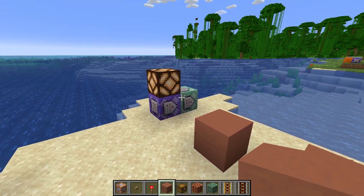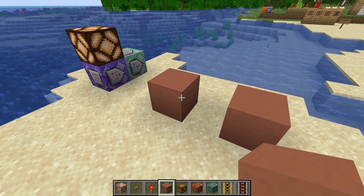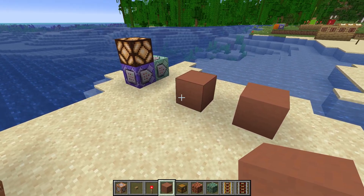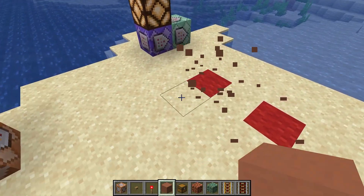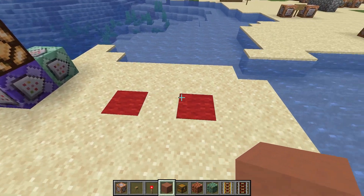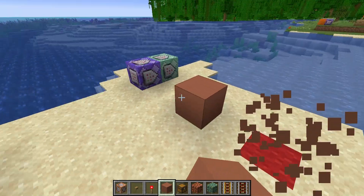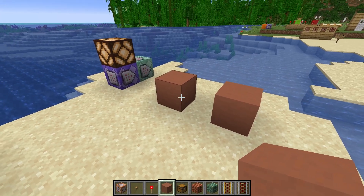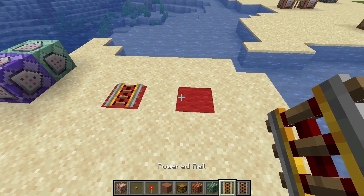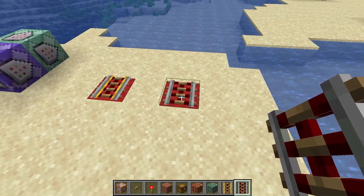So this detector activates if two blocks are exactly the same. It actually works if there are no blocks there at all, because technically there are two air blocks in those two positions. It only activates when both blocks are actually the same. This goes quite complicated — you can even do it with stuff like rails, but if you use a different rail, it will not activate.